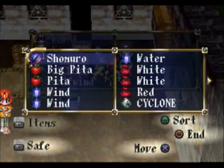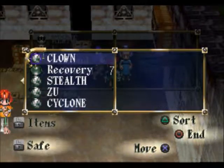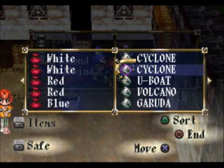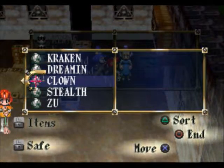Actually I'll keep the Cyclone since I may need to create magic later. So we got two Cyclones, a U-Boat, a Volcano, a Garuda, Crackin', Dreamin', Clown, Stealth and Zoo.